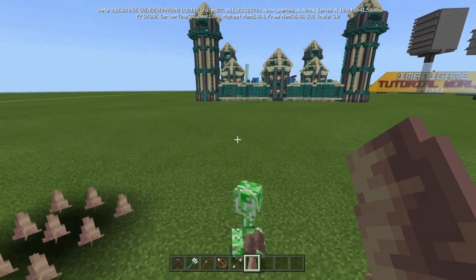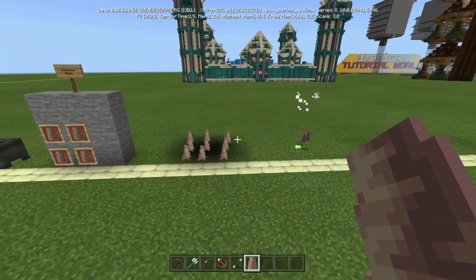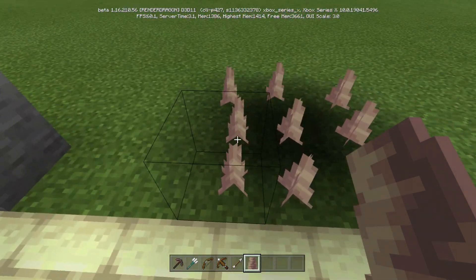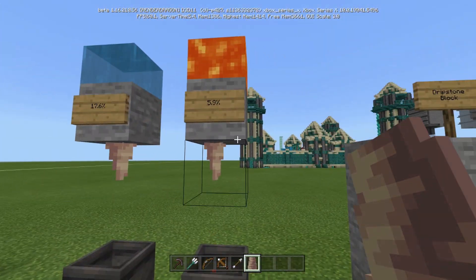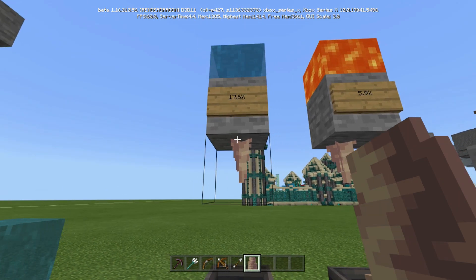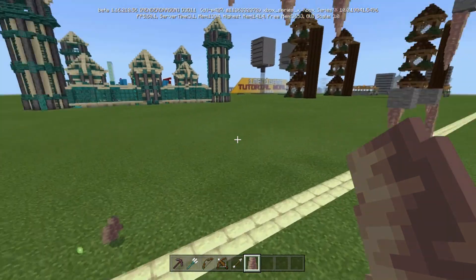So that guy got hurt pretty significantly. That actually did a lot of damage. You'll also notice that they don't sit directly in the center — they're kind of like bamboo, they go off to the side. Same thing with the top ones — this one is kind of centered, this one is way off to the back left. So they're all over the place.